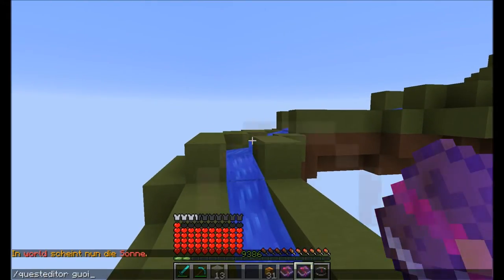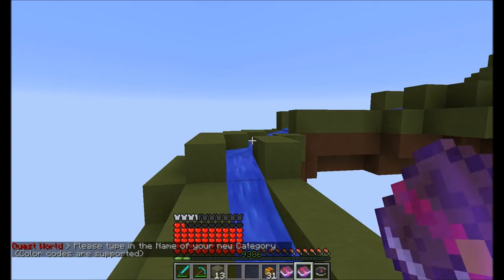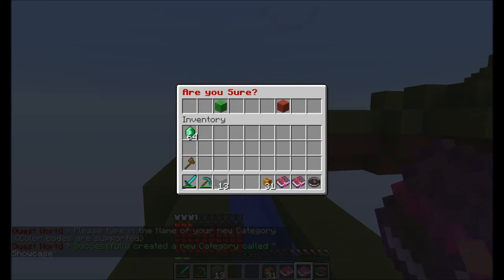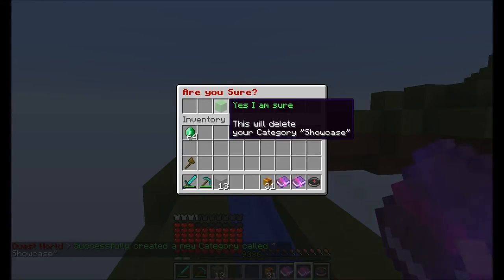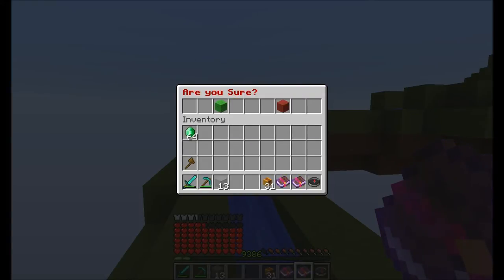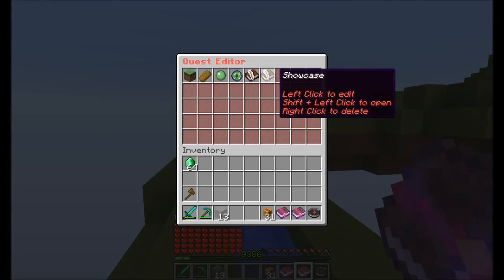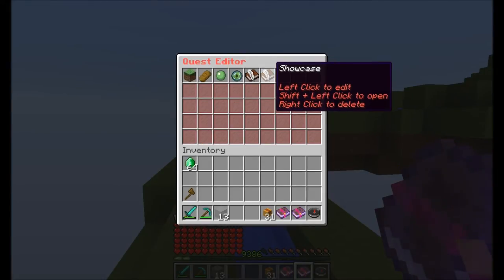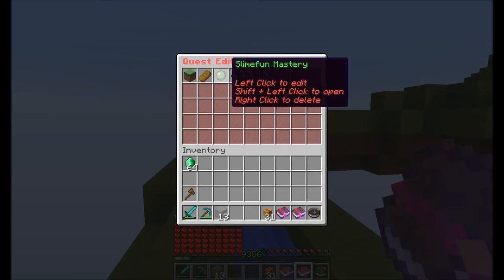The quest editor has not much changed at all — it's still working the same way. You can create a category. If you now delete a category, it will ask 'Are you sure?' Because a lot of you have been accidentally deleting quests or categories, and this is now prevented by giving a yes/no confirmation. The category editor hasn't changed much either. There's a back button now — if you edit a quest or category, you can go back to the menu you were previously on.